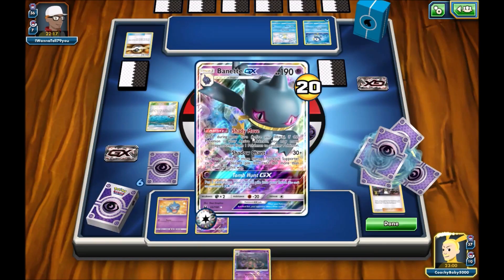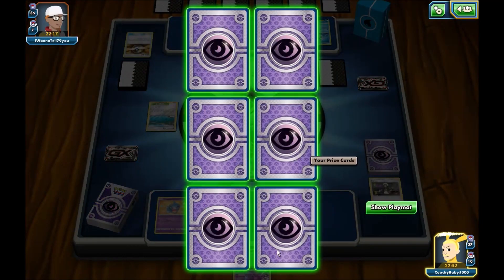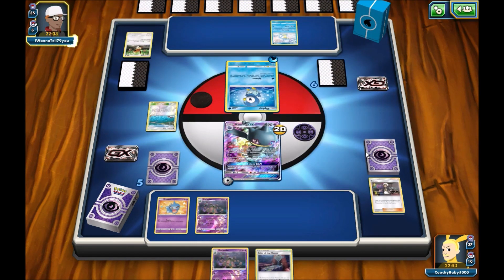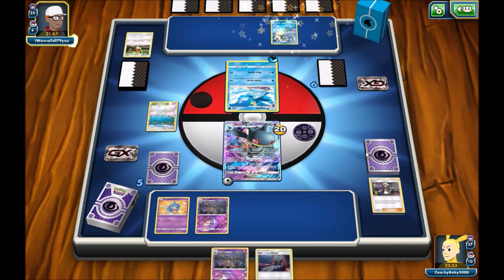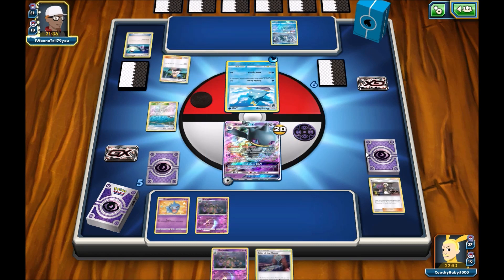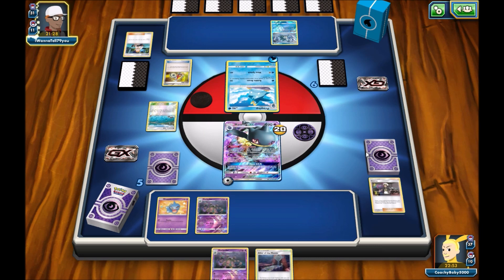Either way you're hitting for similar damage. The only real difference is just the fact that Banette resists Fighting but is weak to Dark. So it just gets destroyed by Zoroark, but that's what Garbodor's for. Garbodor destroys all the heavy setup decks and Zoroark destroys everything else. Same sort of philosophy as Zoroark Garbodor, where Zoroark destroys Malamar and Garbodor destroys everything else.